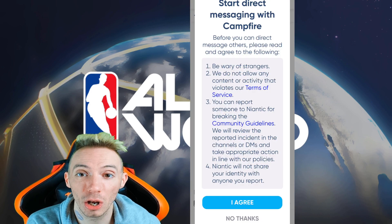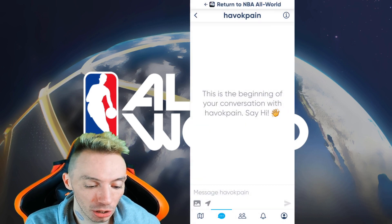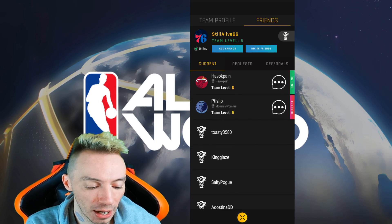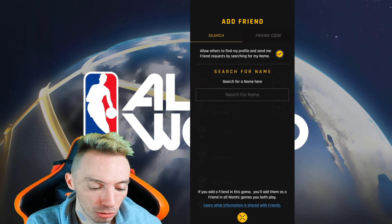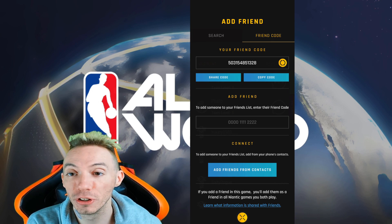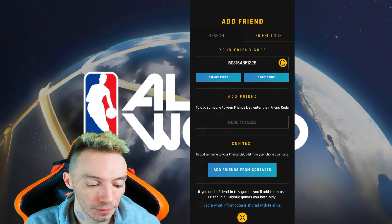You can chat with friends as well. If you click the little bubble icon next to it, it'll open up direct messaging with Campfire — you have to agree and then you can message your friends. That's pretty much the only thing you can do with that. If we go to add friends, we can add friends by searching for their name or by friend code, which you can share or copy. This is also how you add a friend if you have their code. Feel free to add me — there's my code. You can also add friends from your contacts list.